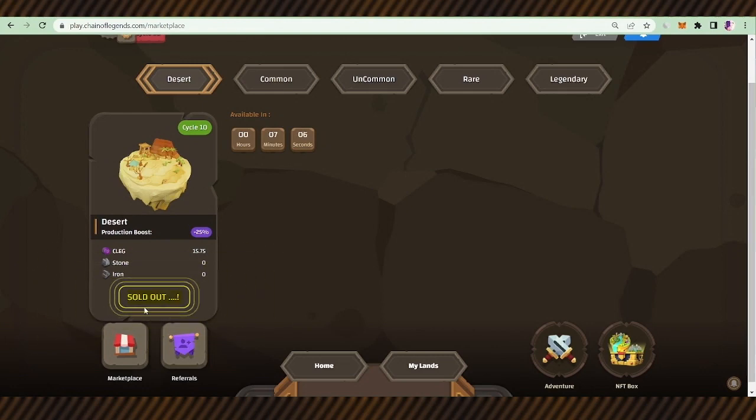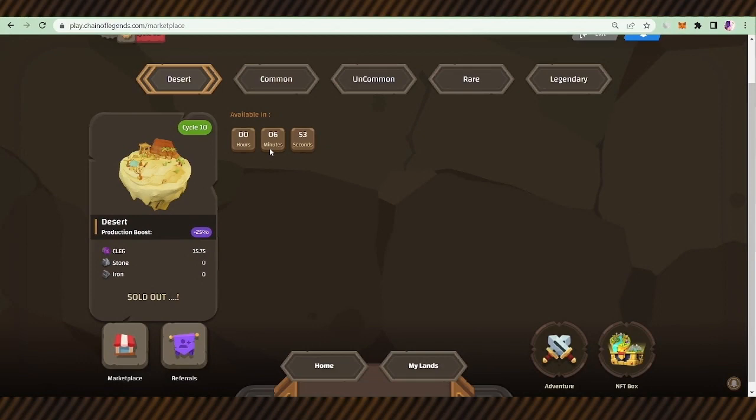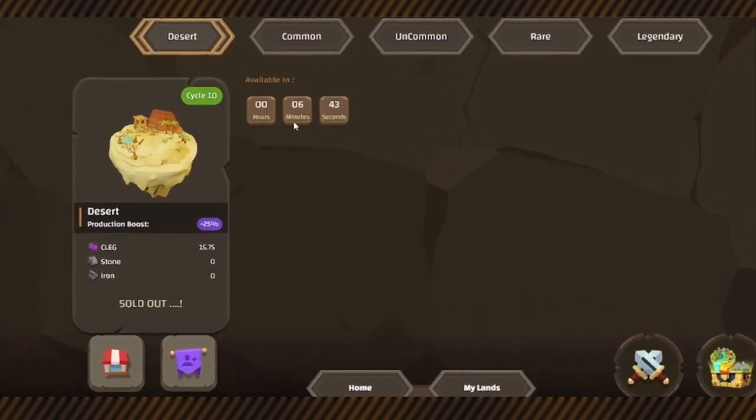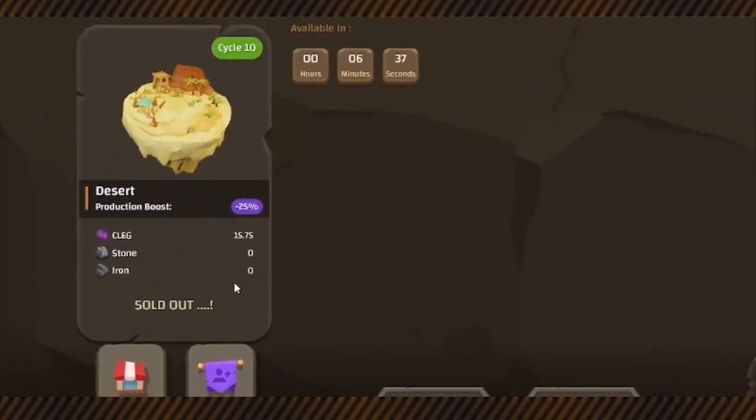Right now it is not the right time — you can see it shows sold out with just seven minutes left until the next desert becomes available. It is good to note that in one account only one desert can be bought at a time. After finishing the resources, it is possible to get another desert. The desert has only clay — no stone, no iron.